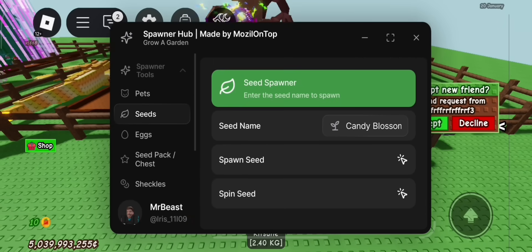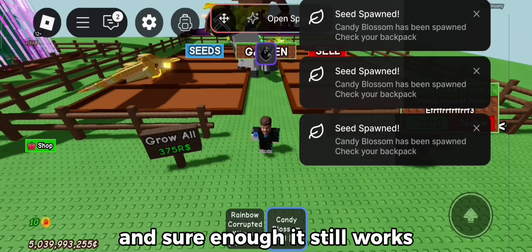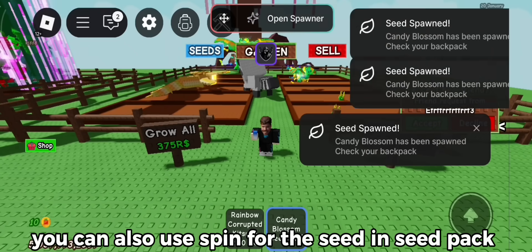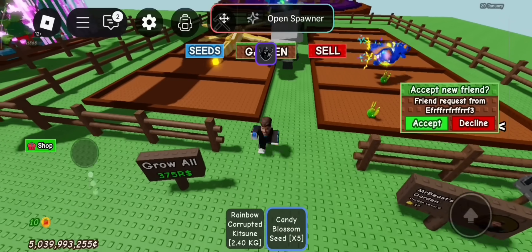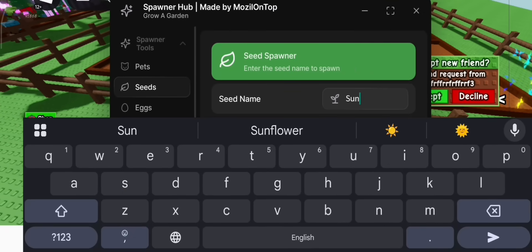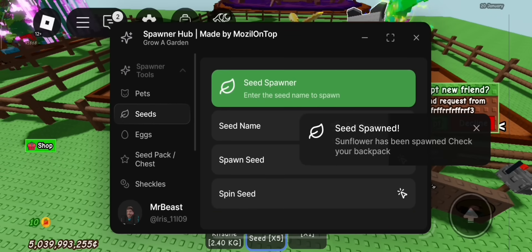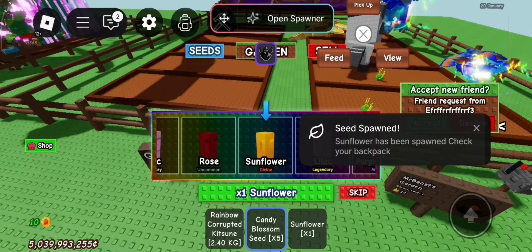Let's try the seed spawner. And sure enough, it still works. You can also use spin for the seed and seed pack. I can't stop winning.